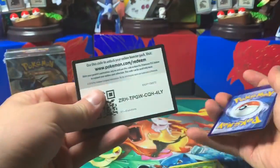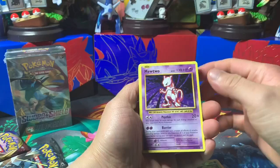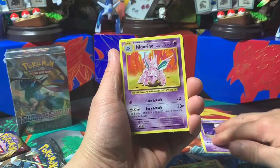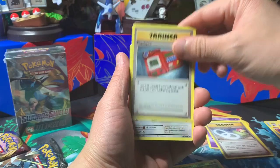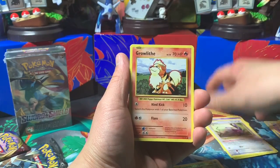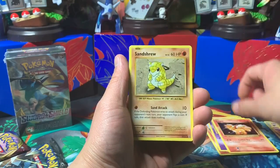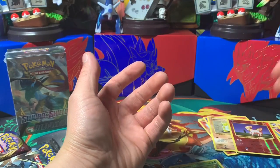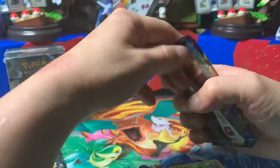There's that code. Four cards. Mewtwo — look at that, brings back so much memories! Nidorino, Slowbro Spirit Link, Pokédex, Rattata, Mischievous Fang, Growlithe, Nidoran, Vulpix, Sandshrew, Ponyta. I guess I did the trick wrong, my apologies.